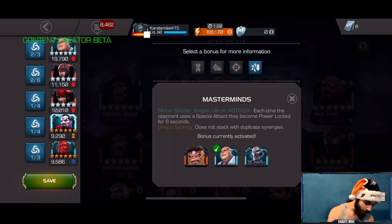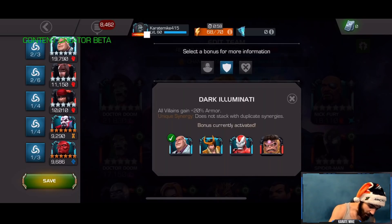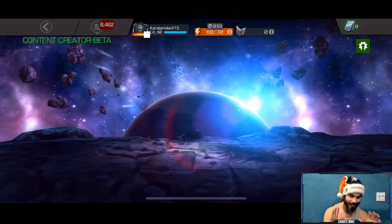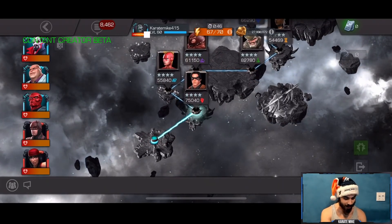What the Mastermind synergy does is each time the opponent uses a special attack they become power locked for six seconds. Why is that important? Because heavy attacks gain plus 60% attack and cannot trigger a passive evade. Kingpin loves to do those belly flops in the corner, chaining them while passively unstoppable. We'll get the fury buff, additional attack, plus 20 armor, and plus 15 more power when struck by a physical attack.